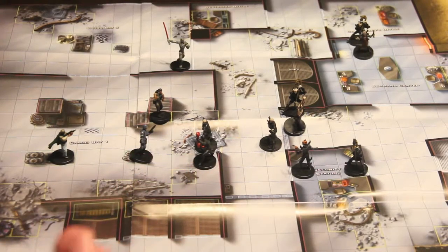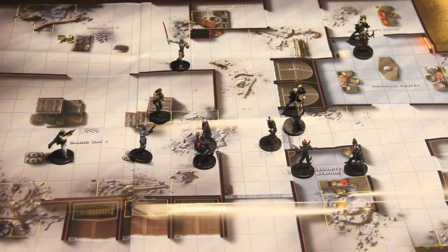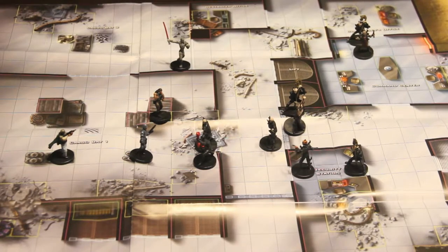Rolling initiative for Yuuzhan Vong - they have a 15, very strong. New Republic's first roll is 11. I think I can get the reinforcements on an 11 and then re-roll initiative - correct me in the comments if I'm doing this wrong. So they're going to get 20 points of fringe reinforcements. I re-roll and get 13. They'll still lose initiative, but they will get 20 points of fringe-only reinforcements. I'll put them in and show what happened at the end of this next round.